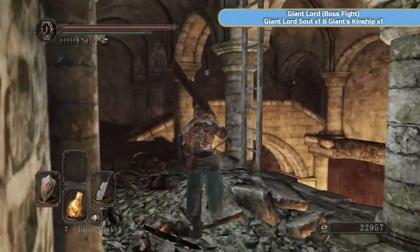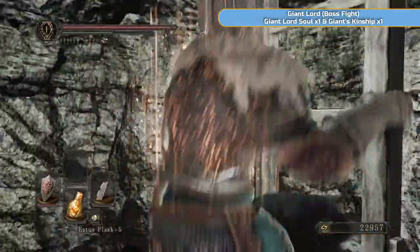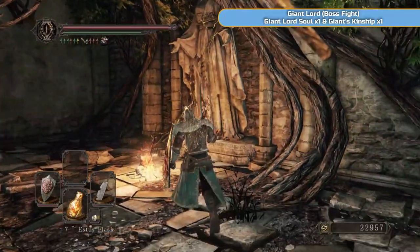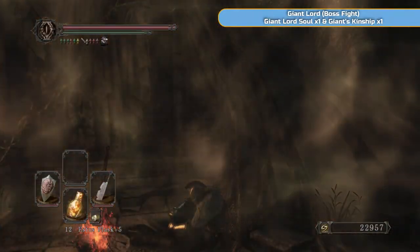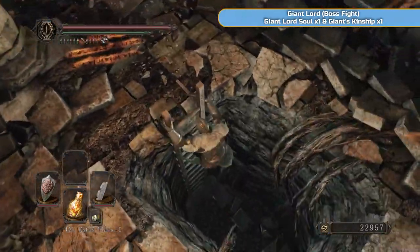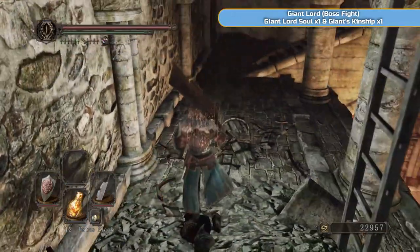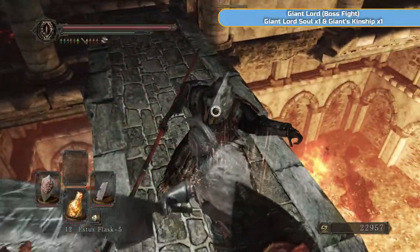We'll try and make it as easy as possible. I'm going up here to refresh, fix my weapon, and get the durability up — get rid of the degradation. Now we'll go and do the final memory, which is where the Giant Lord is, and take on him to get the Giant's Kinship, which basically allows you to finish the game.